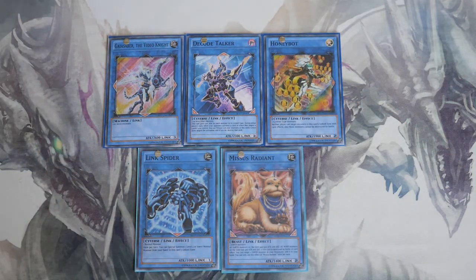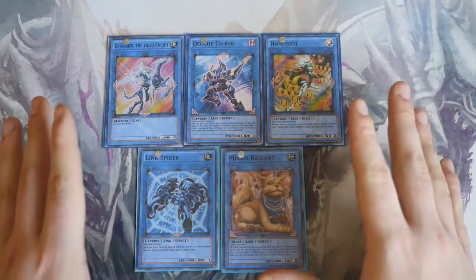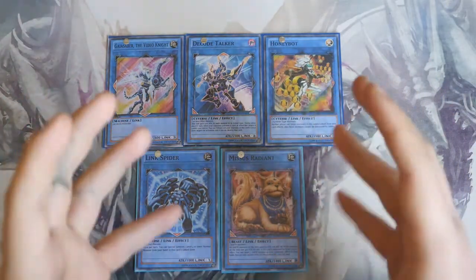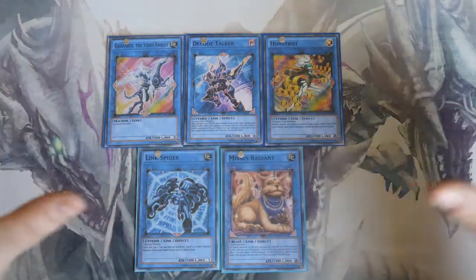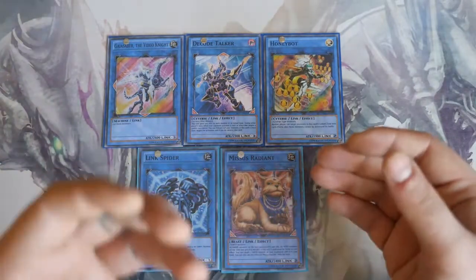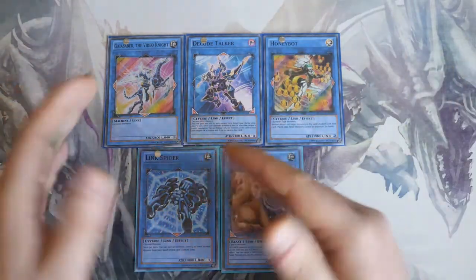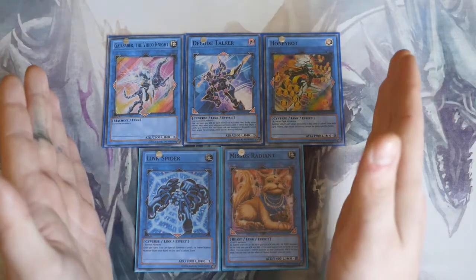Basically, this is the biggest change in my opinion to the Yu-Gi-Oh format ever. Pendulums were a nice change, but they only affected specific strategies, whereas Links affects every single deck — except the ones that don't need to go into the extra deck, but they're still affected because they're made stronger or weaker by Links.